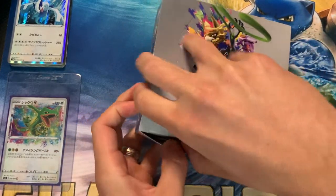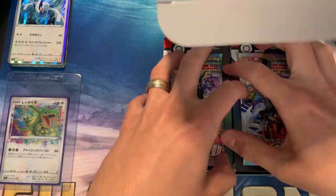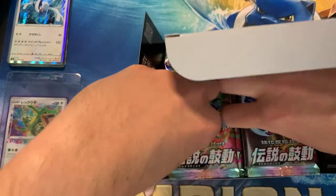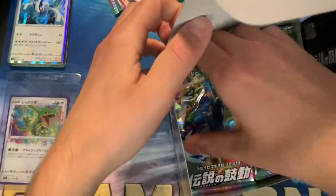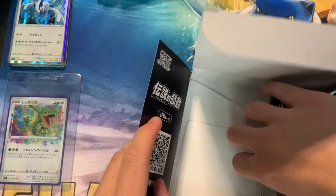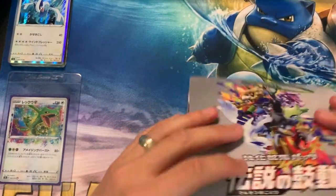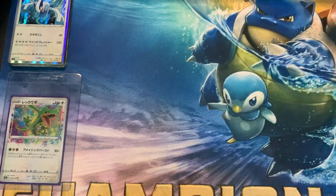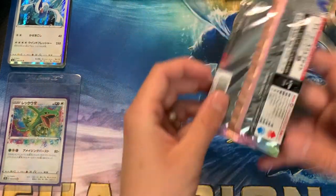Just get this thing open. Alright, break down the box again — it's 20 packs. As you can see in the corner shot, we pulled the Rayquaza Amazing Rare. Hoping for a Raikou, but really, whatever we get is whatever we get. You always take a chance with Booster Boxes. Hopefully some exciting content coming your way. Here's pack number one of the next box.